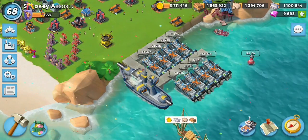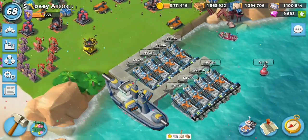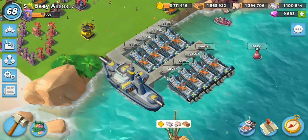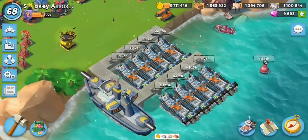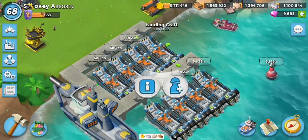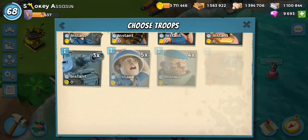This is Smokey Assassin aka Icebreaker. We're going to be looking at the rocket chopper, which is available on this month's prototype. I've already got them all loaded up ready to go. You can see it has six days 23 hours left because we get them for a week.